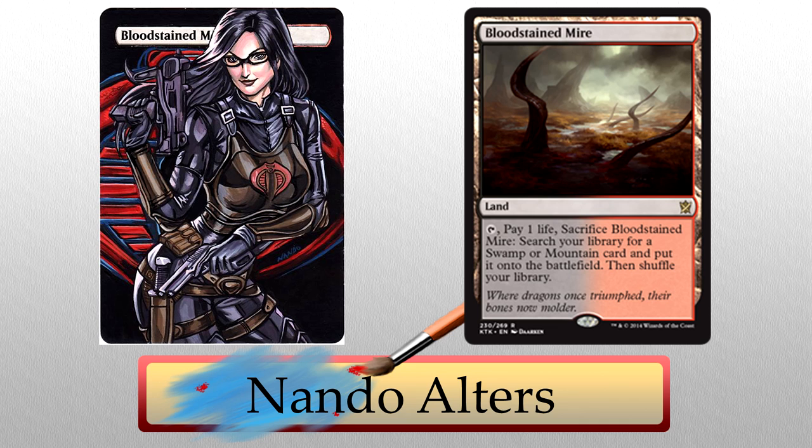We'll begin this ridiculous episode with Nando Alters. Why hello there, Baroness! For those of you who don't know, this is the Baroness from Cobra and G.I. Joe. Not only is the card choice great in Bloodstained Mire, but that detail — look at the shine on the suit, the logo behind her and on her chest, the ripples on the clothing. Come on, it's so well done. Even the grooves on the knife handle on her belt — attention to detail is what makes this alter amazing. Seriously, the jawline, the hair, the guns — hold me back.